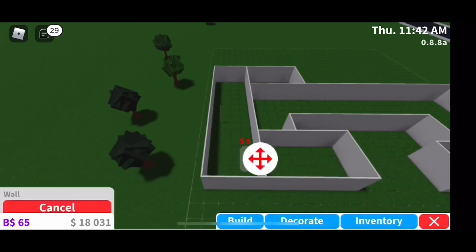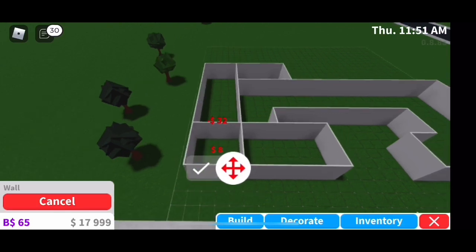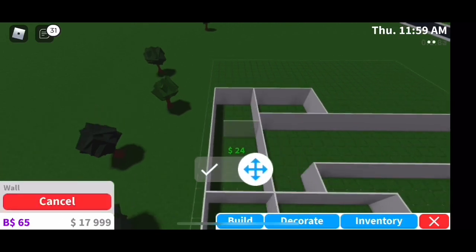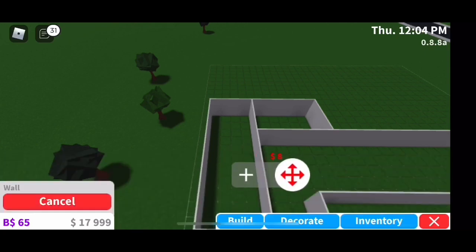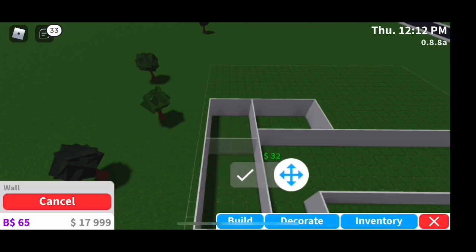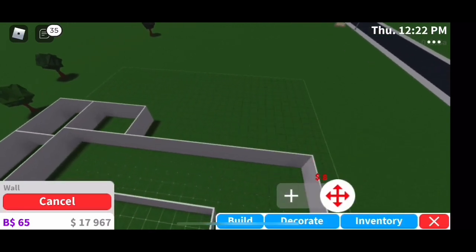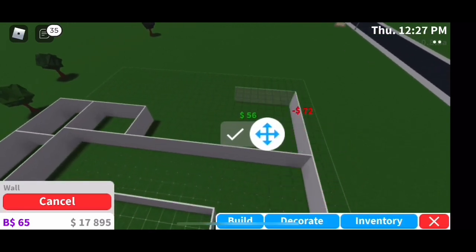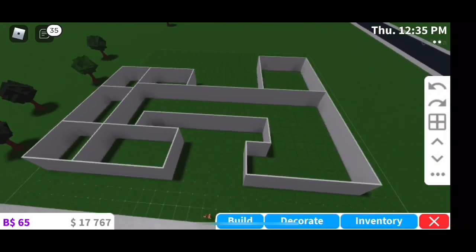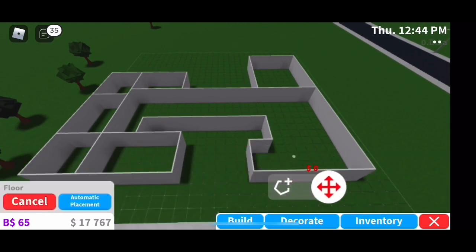I split it up into two rooms, because the room right here is the bathroom that connects to the main room on the right. Then I'm sectioning off between the guest bathroom and the study or office, but I'm having a hard time lining it up so I just give up. Back here I'm building the big kitchen slash dining area. That is the shape of my house, and I do keep the shape throughout the video.